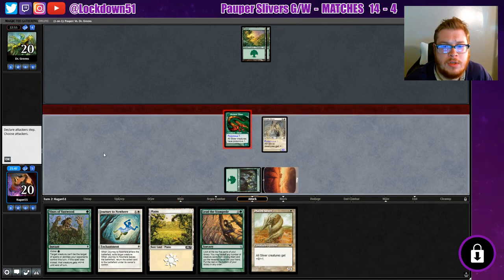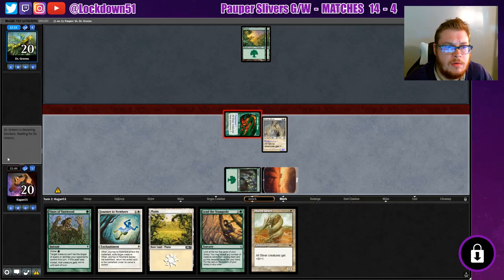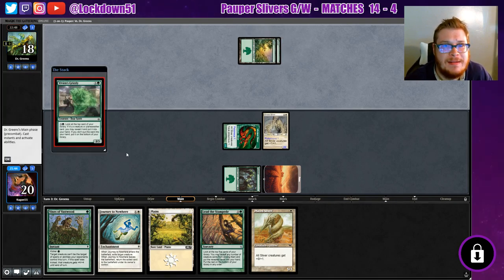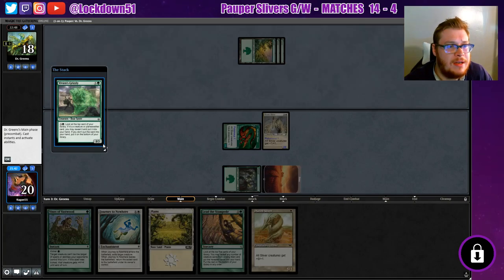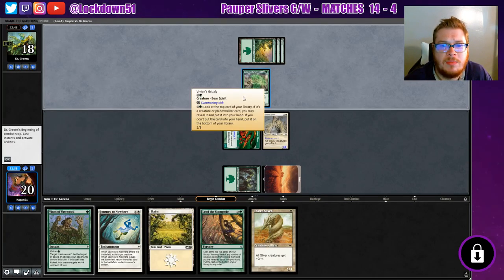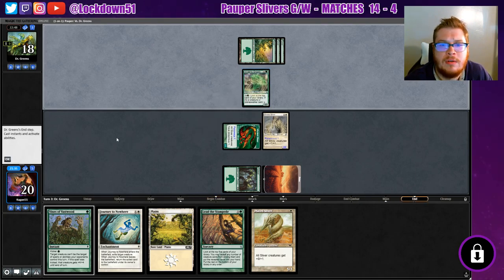Start attacking. Whatever they drop is gonna get Journeyed, I feel like. Vivian's Grizzly — okay, cool, one of our new cards from War of the Spark. A little ramp going — ramp into creatures, I guess.